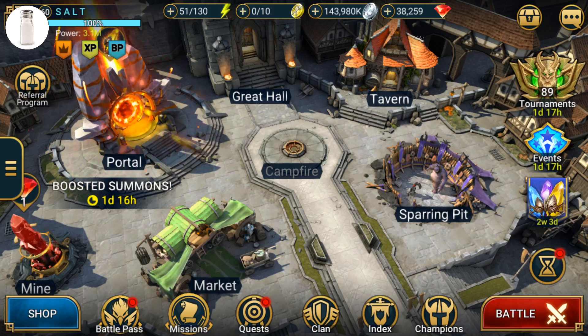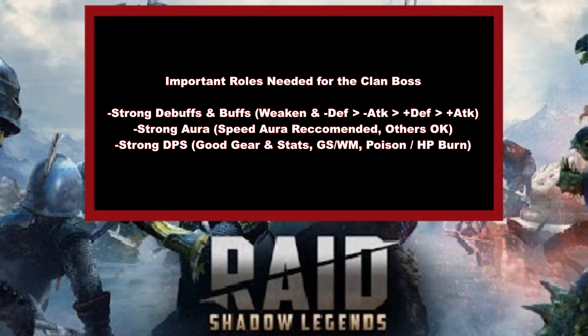In order to make a good clan boss team, it's really important to make sure that your champions work well together, because there are certain roles that you're looking to fill. And if you don't have those roles filled, then your team is going to underperform. So even if you have a bunch of good champions that are all good individually, if they don't work well together, you're still going to be underperforming significantly.